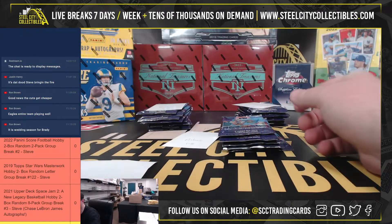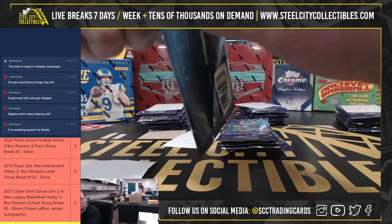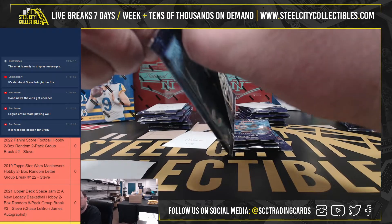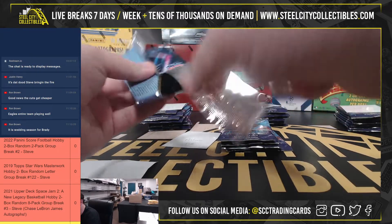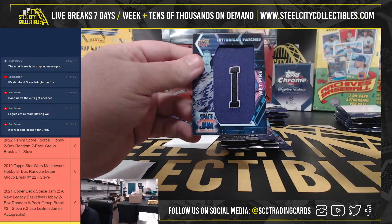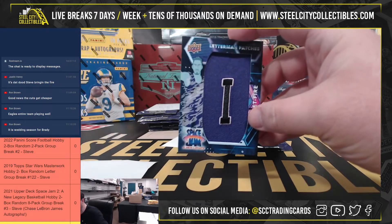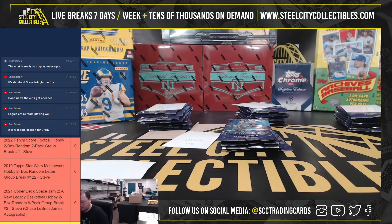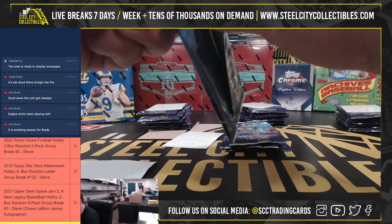Inserts here — In Action Wile E. Coyote. And I think we have a hit here — we do! Letterman Patches, Wet Fire, the letter I. So Antonio brings in the first hit of the break.